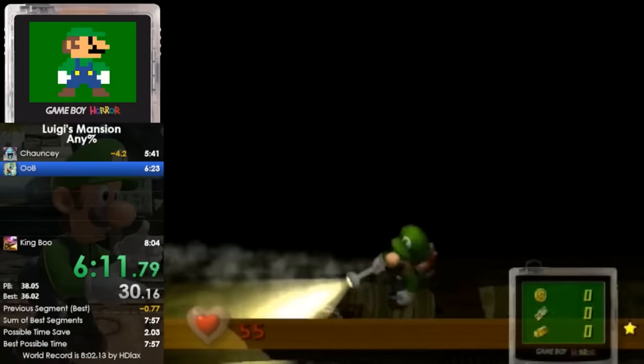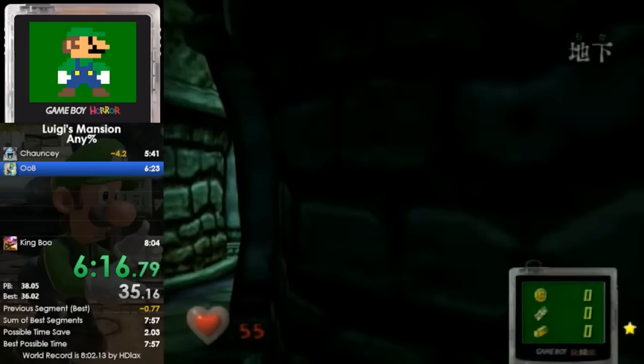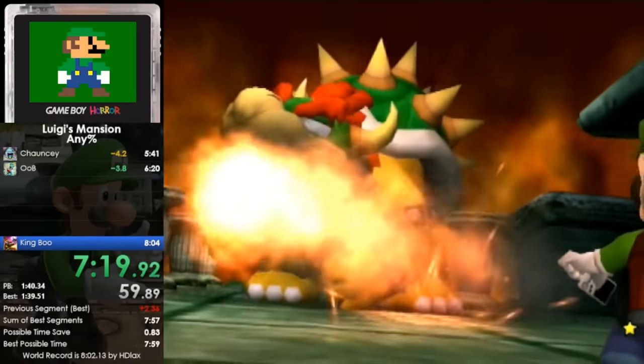By using the double thumb method people use to destroy their friends at Mario Party minigames, Pablo began to mash much faster than before. After SGDQ concluded and Pablo arrived home from America, he began to grind Any percent again, and as fate would have it, on July 6th, Pablo got this run.